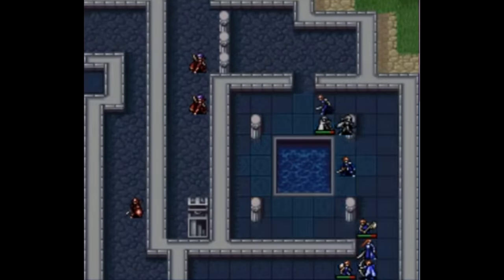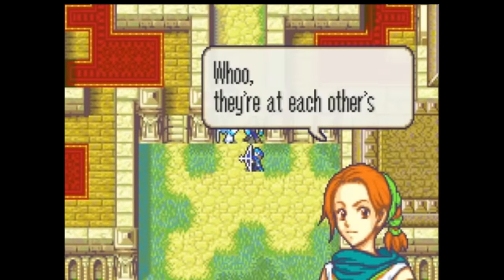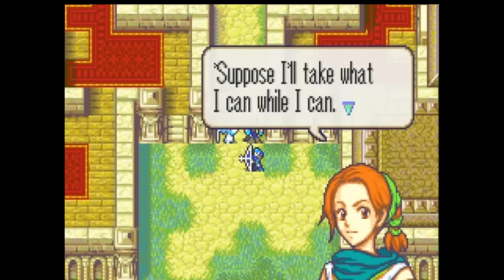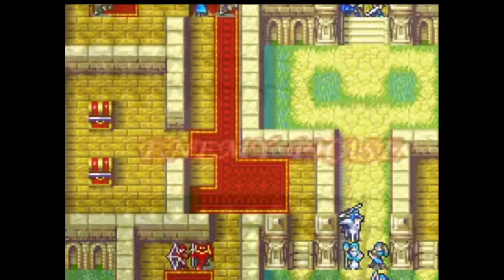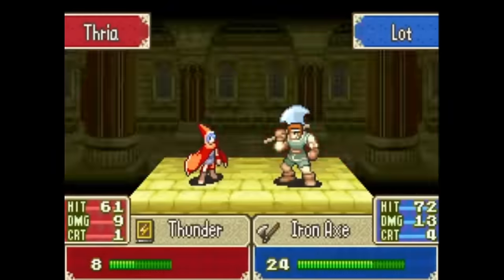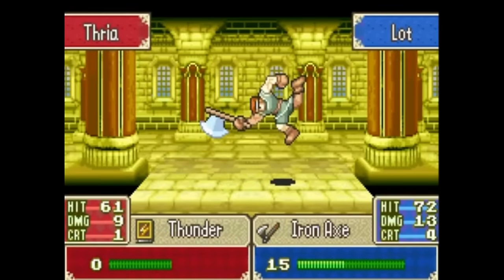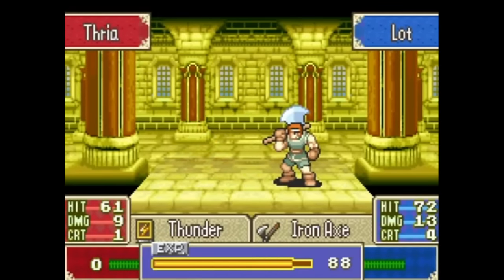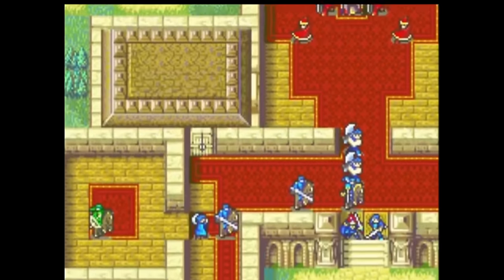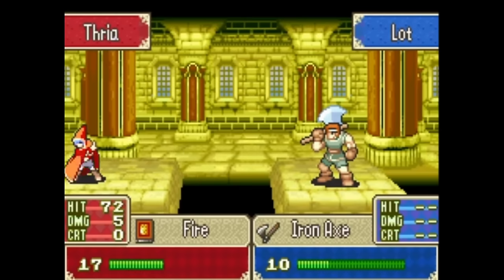FE6 has just one odd recruitment I haven't already mentioned, and that's Cath. Cath is a thief who can show up in up to six maps, and on each of these maps Roy can talk to her once, and once you've done this three times she'll join you. This is a really fun recruitment, especially on your first playthrough — it was amusing to try to predict when Cath was going to show up again, and then adjust my strategy mid-map to try to talk to her before she leaves. She can join as early as chapter 12 or as late as chapter 22.